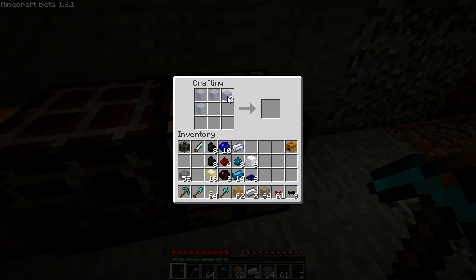Next up, there is a new furnace: the blue electric furnace. It's crafted like this. This one operates on blutricity — you'll have to supply it with power.